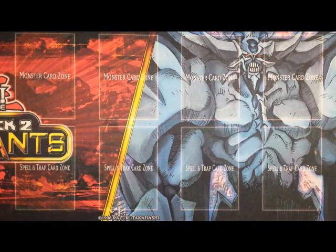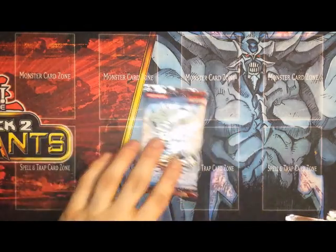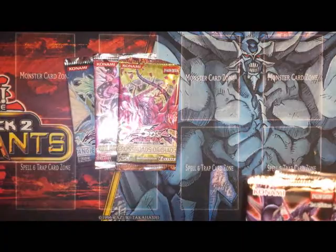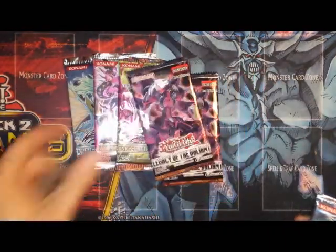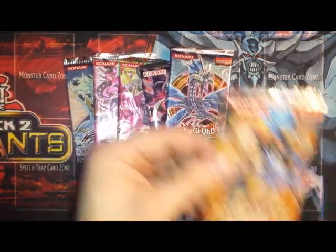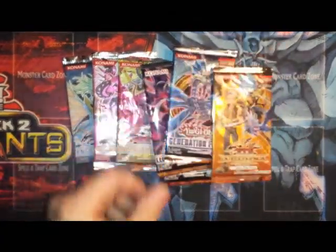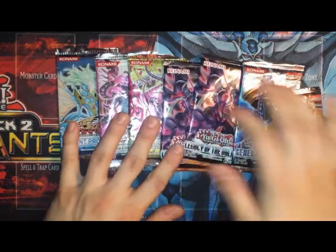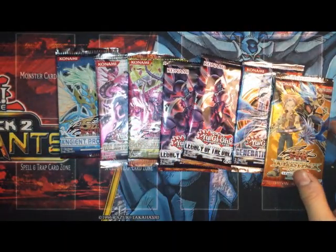What's up YouTube? It is the Piper at the Gates of Dawn, coming at you with just a little random opening I picked up today. Just shopping around today, went to my Target and my Walmart, found a few things. So I have Ancient Prophecy, Galactic Overlord, Crossroads of Chaos, two 1st Edition Legacy of the Valiant, a 1st Edition Generation Force, and a 1st Edition Duelist Pack Crow. Just seven packs today, and only the one repeat of the Legacy of the Valiant because that's a really good set.